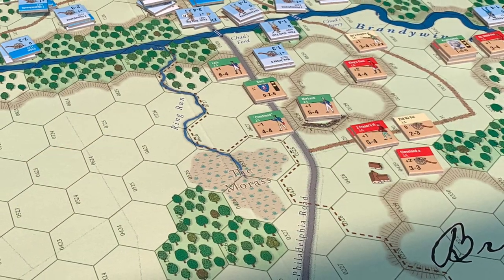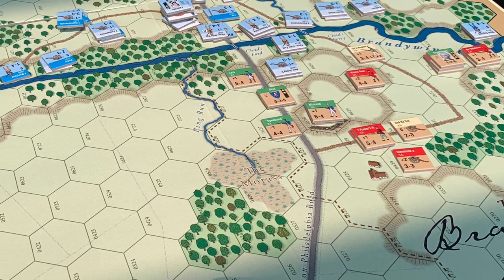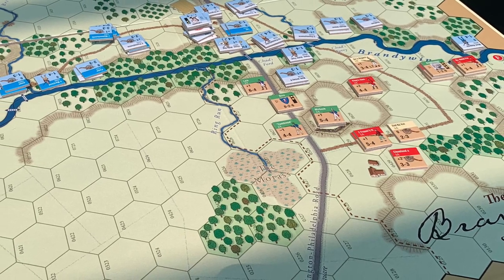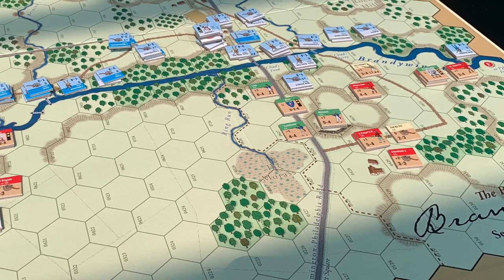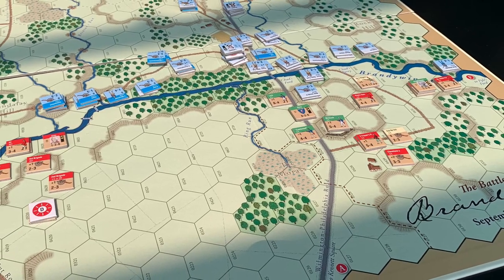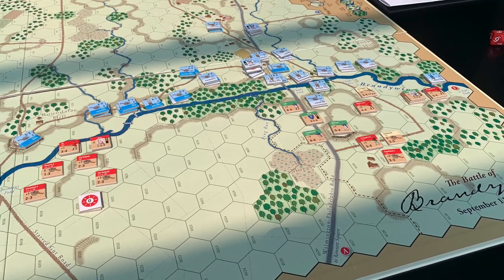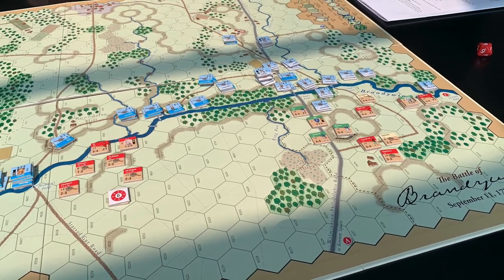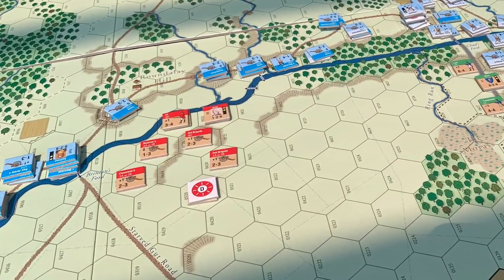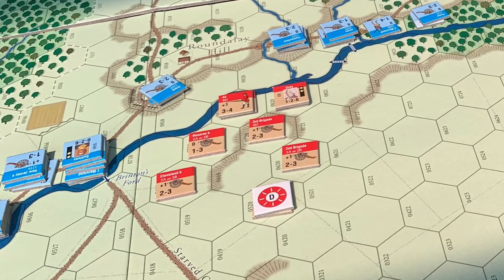After Maxwell was killed, the Hessians had come up the road behind Kniphausen and started to make a move for Chad's Ford along the river. The Americans were in a really dangerous spot — if you're forced to retreat up against the creek and you can't go in either direction, you're completely eliminated. So the Americans were trying to figure out how to get those units — the one in the forest and the artillery unit on top of the hill — out of there before the Hessians could surround them. Over on the left, you can see the first effects of American battery fire disrupting a British unit while Gray tries to get some infantry across the river.